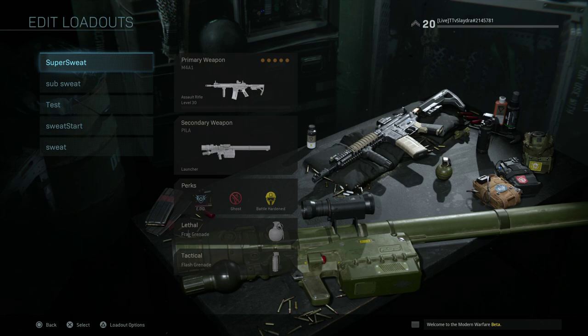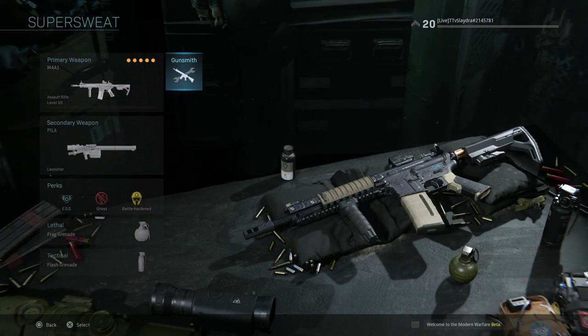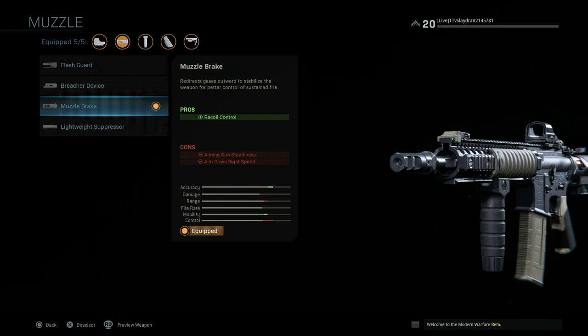Right now in the game, ARs are primarily the dominant weapon, and the dominant weapon right now is the M4A1. This is pretty much overall the best gun in the game — there's not really anything that can compete with it at every single level; it's a very well-rounded gun. As you level up the gun you will see more attachments pop up later down the line.